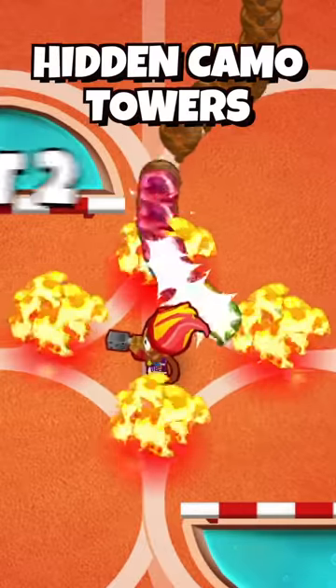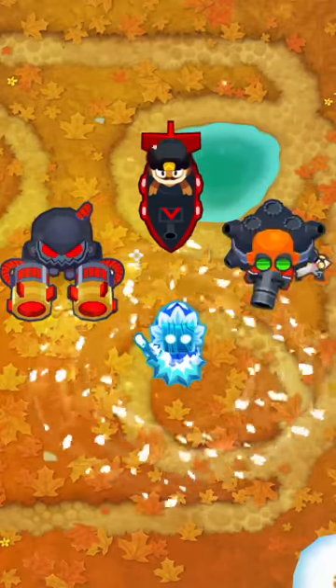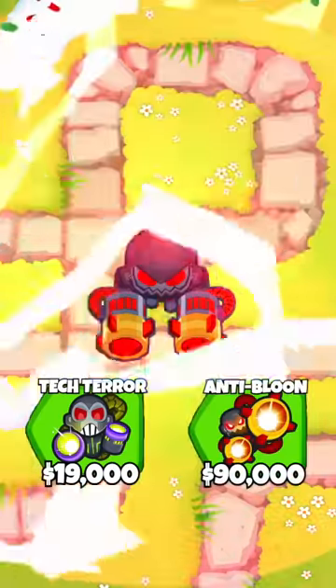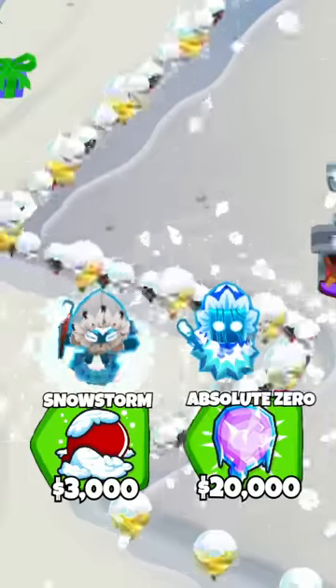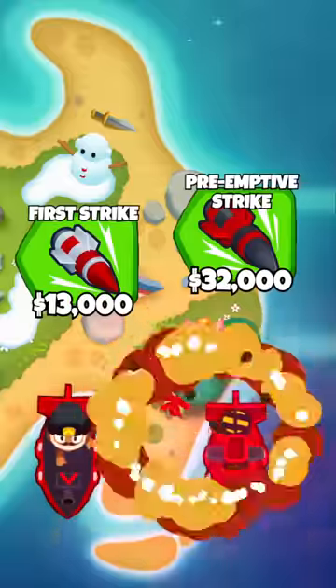Towers with hidden camo detection in BTD6, part 2. A lot of abilities in BTD6 affect camo balloons even though the tower itself cannot see camos. I mentioned some of them in part 1, and the remaining ones are the Tech Terror and Anti-Bloom Super Monkey, the Snowstorm and Absolute Zero Ice Towers, and the Glue Strike and Glue Storm abilities from the Glue Gunner, and the First Strike and Preemptive Strike subs.